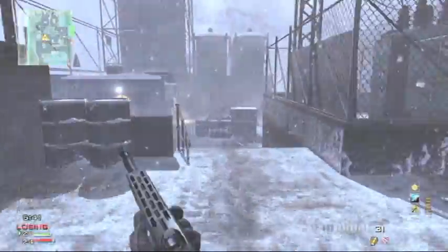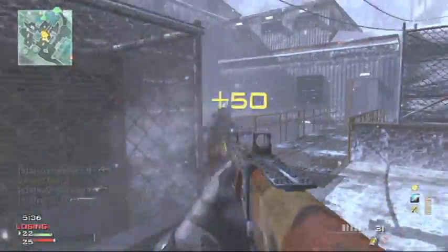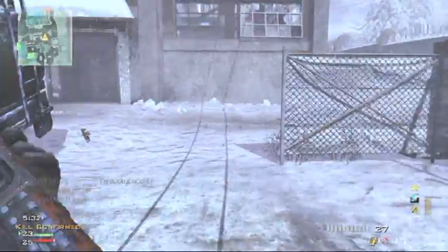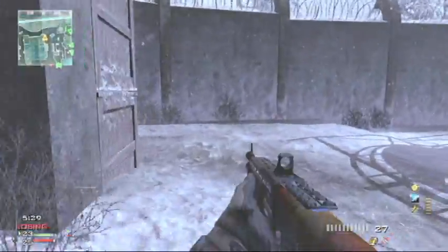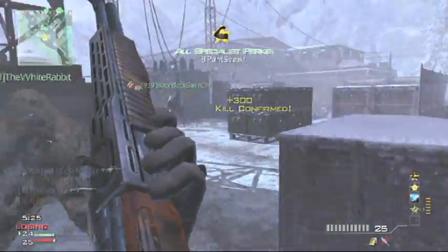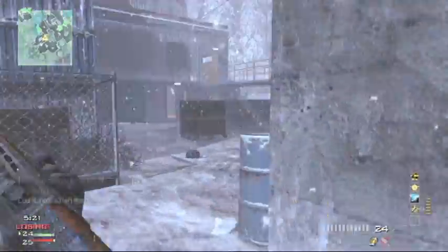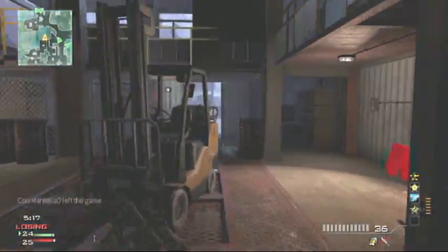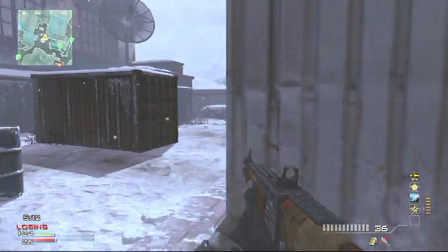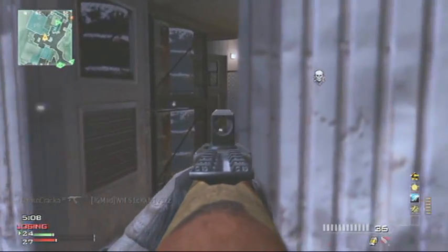In all Call of Duty games, the farther you are, the less damage your gun does — not including sniper rifles. And some guns have a bigger drop-off than others, like submachine guns aren't as strong from range. But looking at the M16 compared to the Type 95, both are three-round bursts and both are relatively strong weapons in their class. But the Type 95 is a two-out-of-three burst kill, while the M16 you need all three.